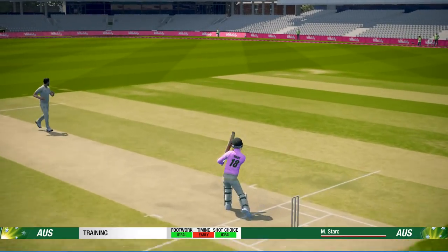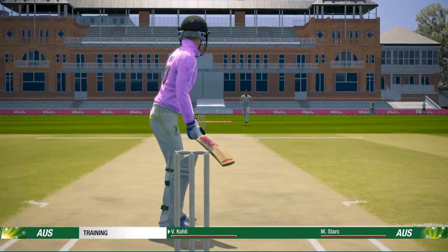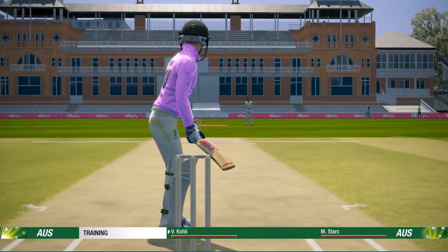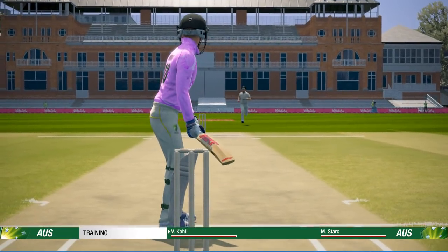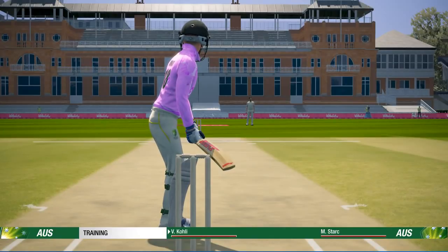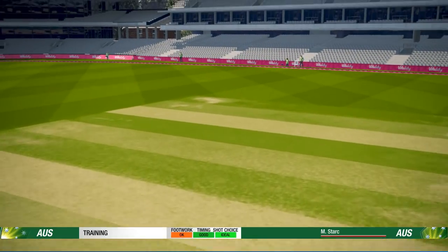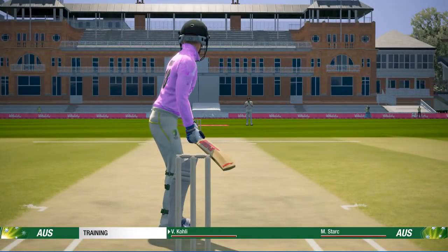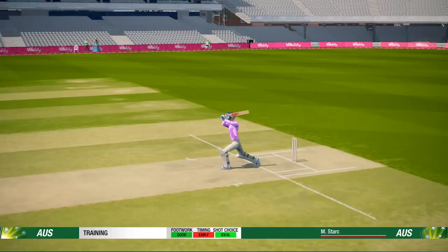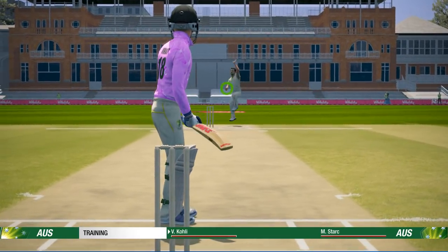I'm hoping that you can actually injure batsmen. I'm pretty sure one of the perks had something to do with an injury stat — don't quote me on this. That would actually be amazing. If a bouncer hits you flush, you could actually get injured from it — like a concussion. Or if it hits you on the arm, you could get a broken arm. That would be really cool. Not only as a batter, because then you would have to be way more switched on and cautious of a quick bumper. But as a fast bowler, it would be just so much fun to try to take people's heads off and actually injure them.